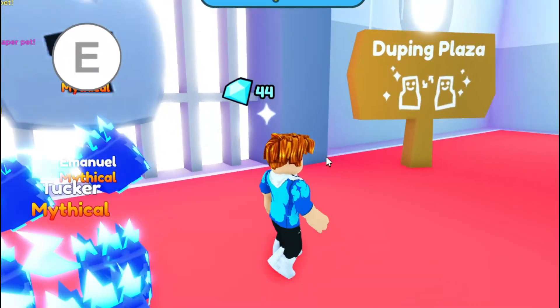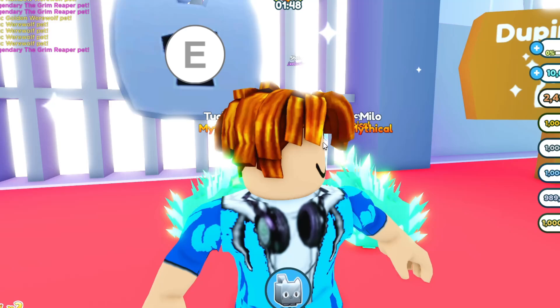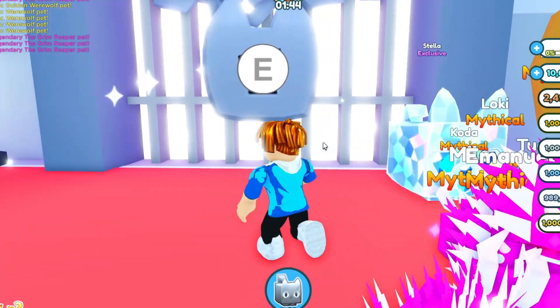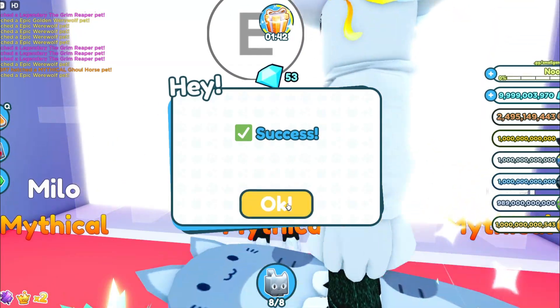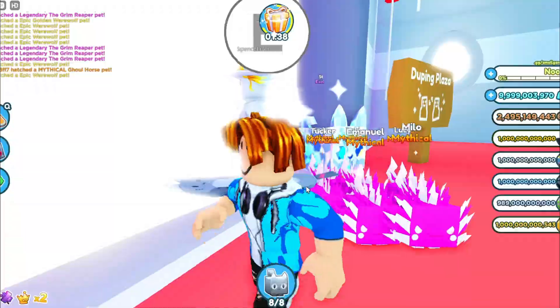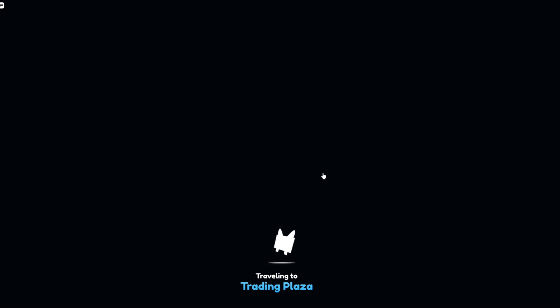Now we have to unlock the duping plaza — not the trading plaza, the duping plaza — because we're about to dupe some pets. This might get you guys banned, but at least we get some secret codes. Sacrifice a million diamonds. Success. Enter the duping plaza and get duped — wait, teleport failed due to an unexpected error? I guess we can't go to the secret area then.